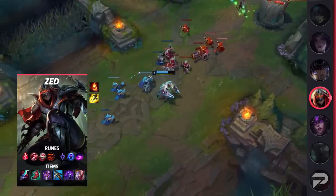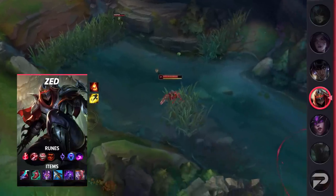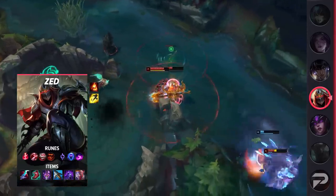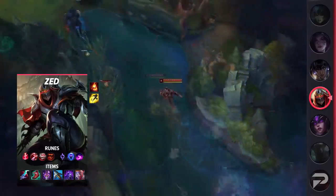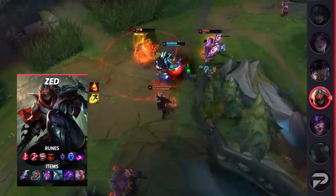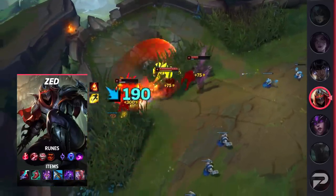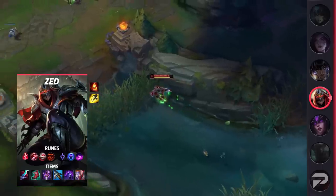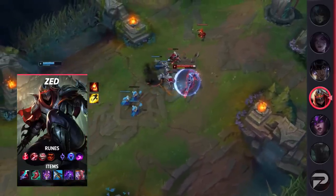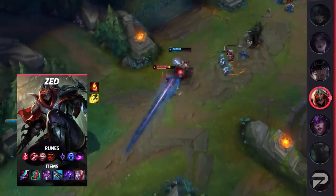Looking at his itemization, you'll be taking Flash and Ignite as your summoner spells. For your runes, you'll be running Electrocute, Taste of Blood, Eyeball Collection, Treasure Hunter, Transcendence, and Scorch. There is also the option of going Conqueror, but Electrocute is working really well for Zed at the moment. For your items, you'll be building Eclipse, Lucidity Boots, Youmuu's Ghostblade, Serylda's Grudge, Edge of Night, and finish off with a GA, Serpent's Fang, or even a Maw. Zed offers a surprising amount of tank shred with this build and can even opt for a Black Cleaver if necessary. He's fairly flexible, so don't be shy to adapt the build to what you need.